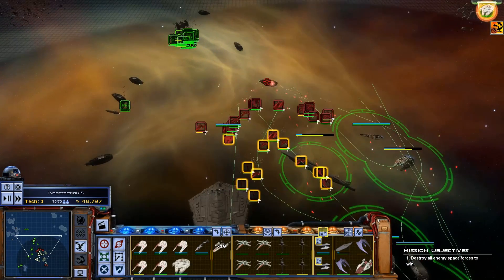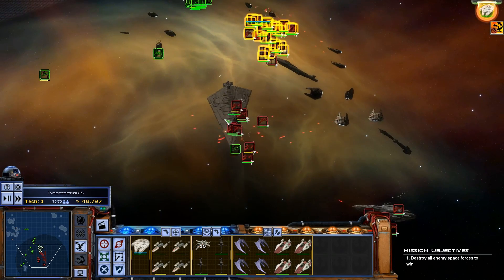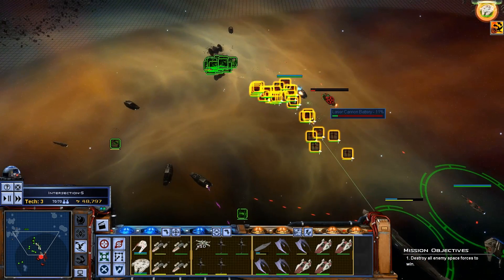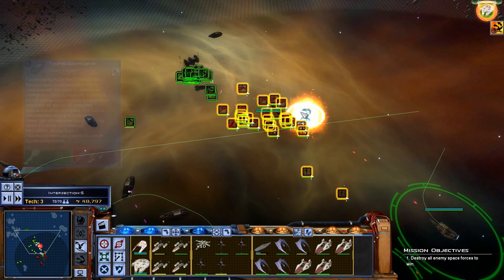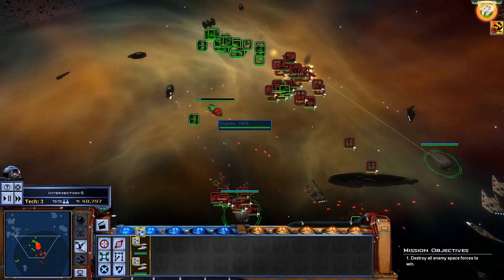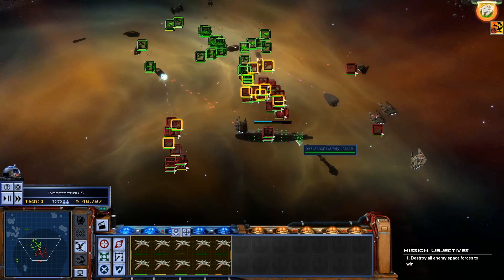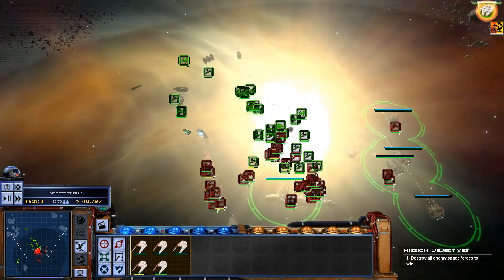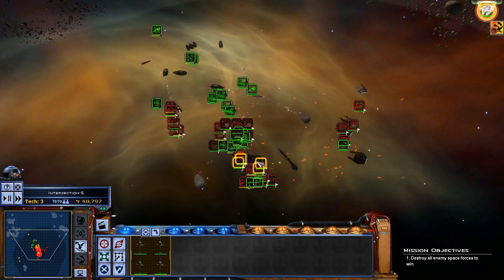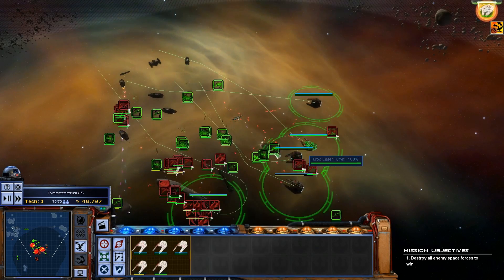Let's just go through and destroy the Tonfalks methodically, systematically even. Let's get the bombers up there. Our target priority is the laser cannons. We're almost going to be able to destroy the Gravwell generator, but we're not really losing anything so I'm not that concerned about it.